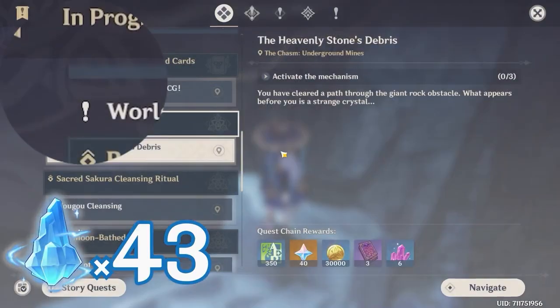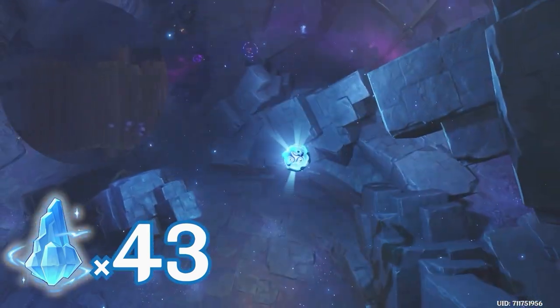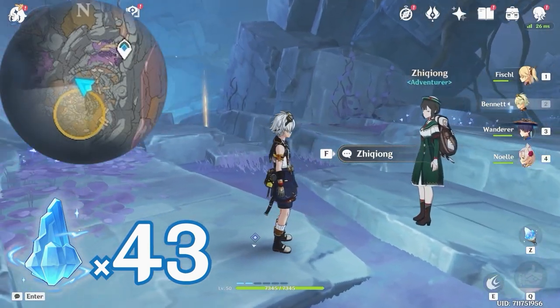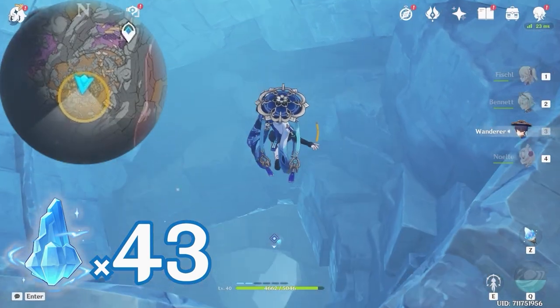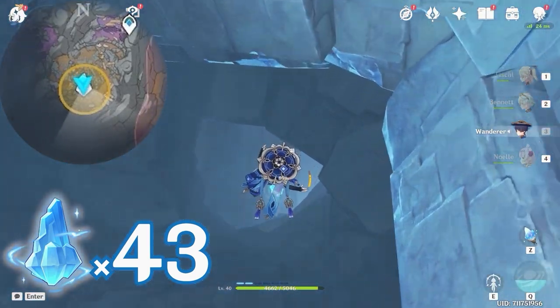After this, you will have to complete the world quest, the Heavenly Stone's Daybreak, and activate three mechanisms in order to unlock the next waypoint. After that, let's head towards south. On the way, you will find your second lumen stone ore. Here let's jump down. In the middle of the cave, you will find a lumen spar.